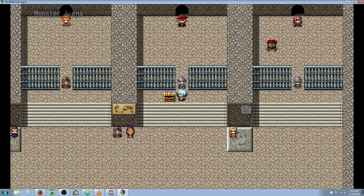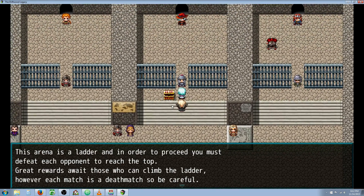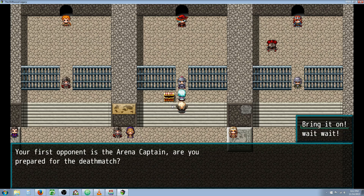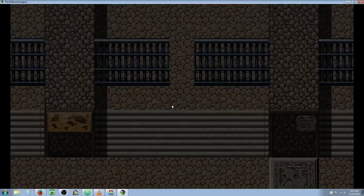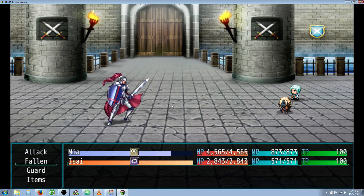So we're in the arena here, and we're going to fight a somewhat hard creature — the arena captain. I've set our default levels to 60, just to show you what you would be towards the end of the game, or around level 60, wherever that is in your game. The skill class is the Exile, or the name of the class is the Exile, but I've given him a skill class of Fallen.